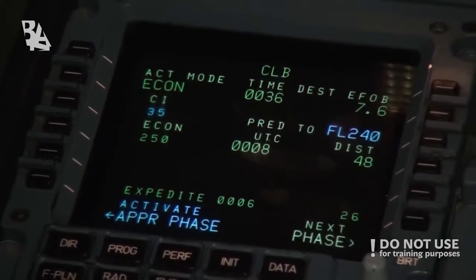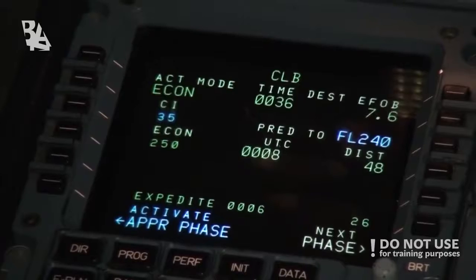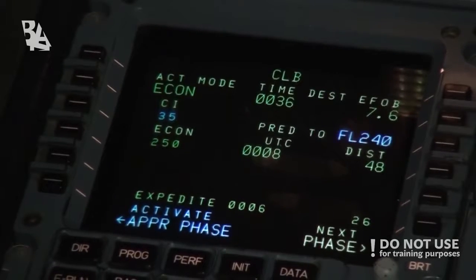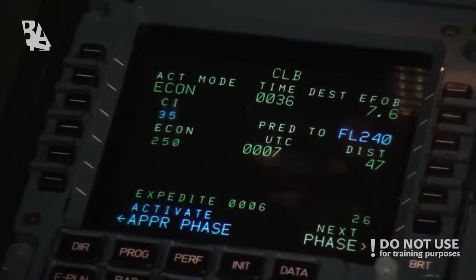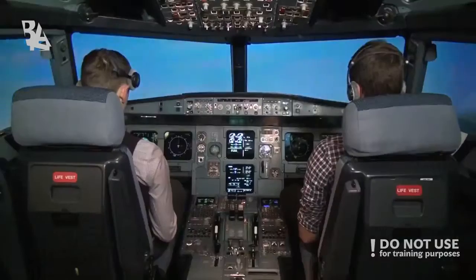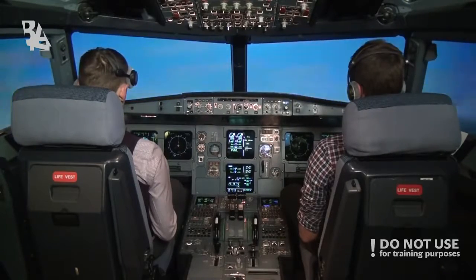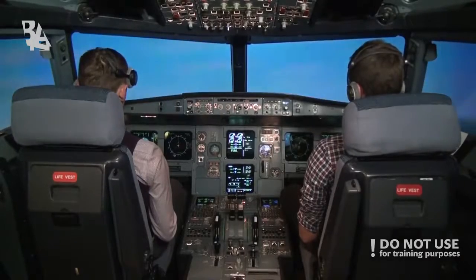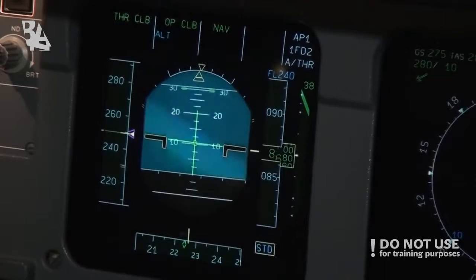At this point, 250 knots is at economical speed, and it is predicting that it will take us eight minutes and 15 nautical miles to get to flight level 240. 250 is the default speed restriction up to flight level 100, so we'll see just in a moment when we're passing flight level 100, the speed will change to optimal climb speed.